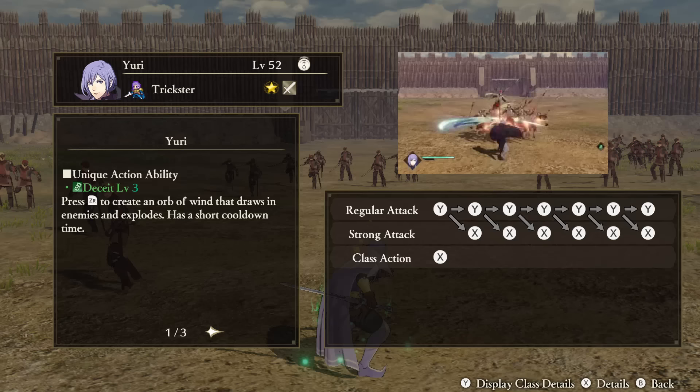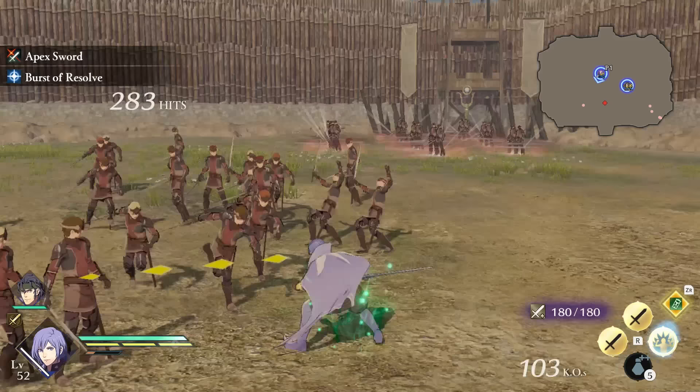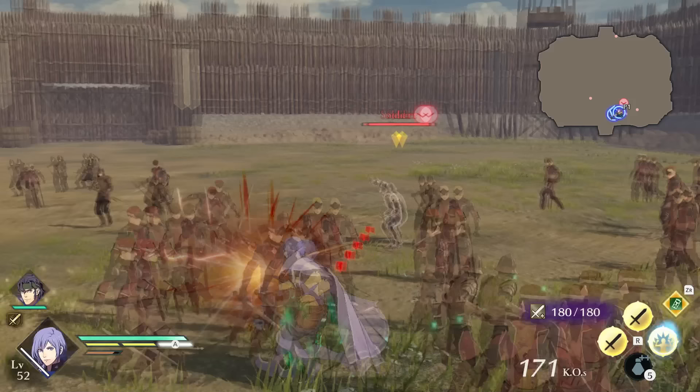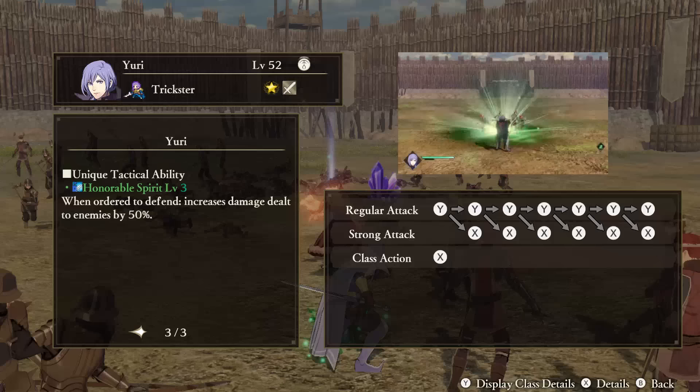Ashen Wolves. Yuri — Unique Action: Deceit. Use the Unique Action button to create a wind orb that will draw in enemies and then explode. This action is only charged from time — attacking enemies will not make it come back sooner. Support Ability: Schemer. Each perfect dodge you do will restore your awakening gauge. Tactical Ability: Honorable Spirit. When ordered to defend someone, Yuri's damage to enemies will increase.